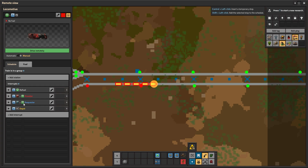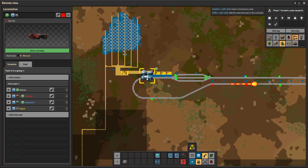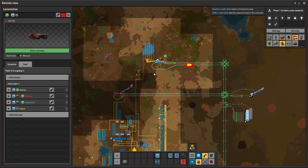The moment a requester is available for the same item, the train starts to go there to fulfill the request. After the request is fulfilled it has two choices: if the provider is still available and has something to be picked up, the train simply goes back there and picks things up. On the other hand, if the provider has nothing to provide, the train goes to the depot and waits there until there is another provider available. It is always good to have a train full of items at provider stations ready for a request, rather than waiting for the request and then going to pick stuff up, because the former approach is way faster.